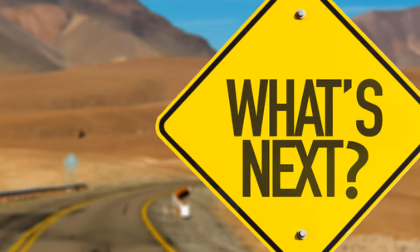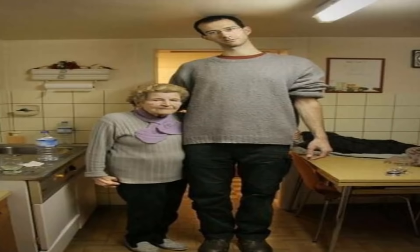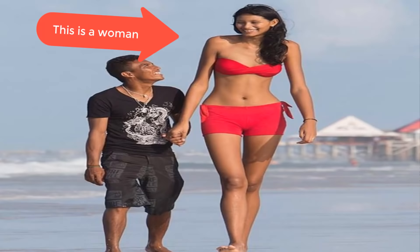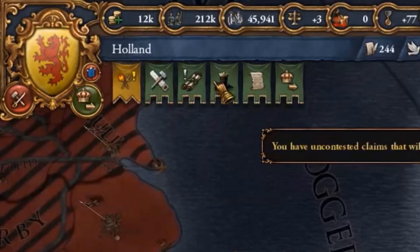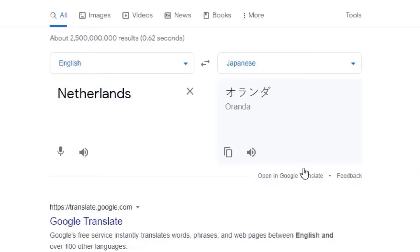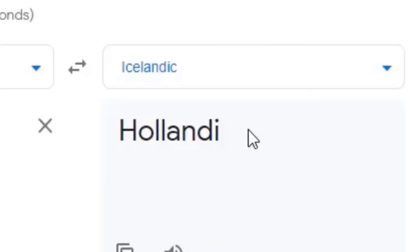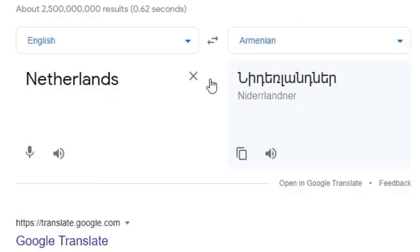Next on our list is a nation that definitely defies the laws of playing tall, as its very own people are some of the tallest in the world — I am of course talking about the Netherlands. Wait, this is not the Netherlands? Netherland, Oranda, Olanda, Hollandi — oh it's all good guys, it's Netherlander in Armenian. I guess we can fix this by actually forming the Dutch nation.